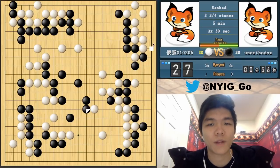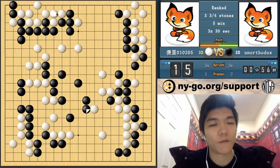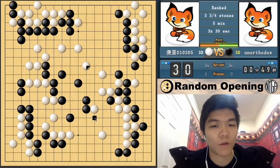In the upper right, white is not very efficient because he had to exchange the hane and connect, and also black was able to ladder the stone. He didn't do a ladder breaker, so this is very efficient. The upper left is very efficient for black as well. I pretty much got all sente moves, so he escaped with his group but he gained zero points along the way. So everything about all of that has been very inefficient.